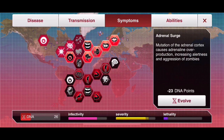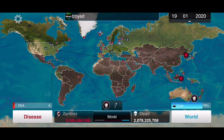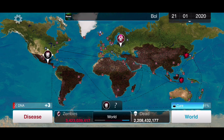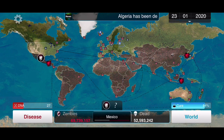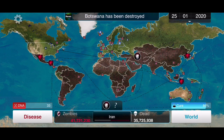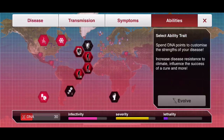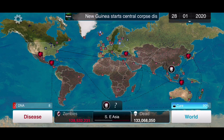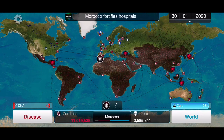We get Hyposmia upgraded, and we also want to send Mexico to the USA. Let's get Turkey into the Balkan States first, and Southeast Asia to the Philippines. Then let's get Morocco to Italy.